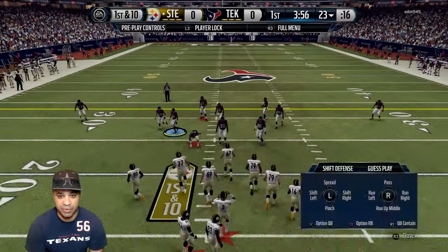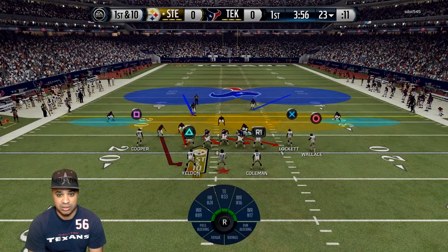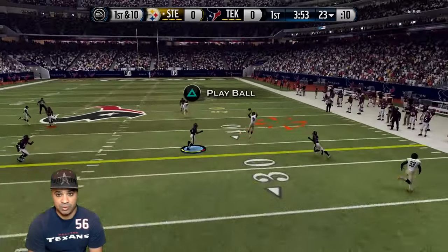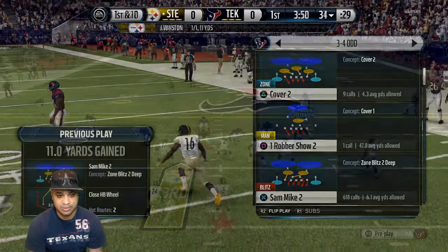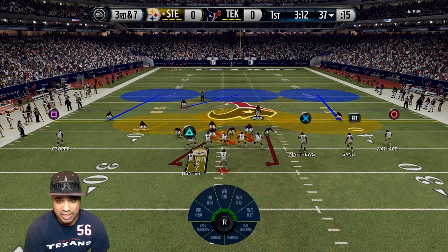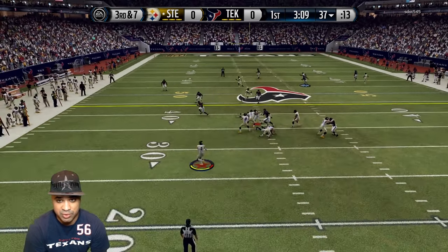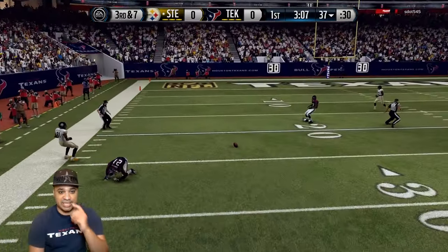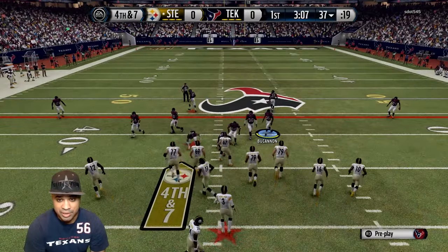Alright, here goes nothing. First and 10, my opponent has the ball. He floods us on the first play - nice completion there. Third and seven, let's see what he's going to do. I think he's going to do maybe a four verticals here, and that's where he goes. He goes with the four verticals, rolls out to the right, throws it up, but we almost get the interception. So we pretty much shut down what my opponent did there on the first drive.